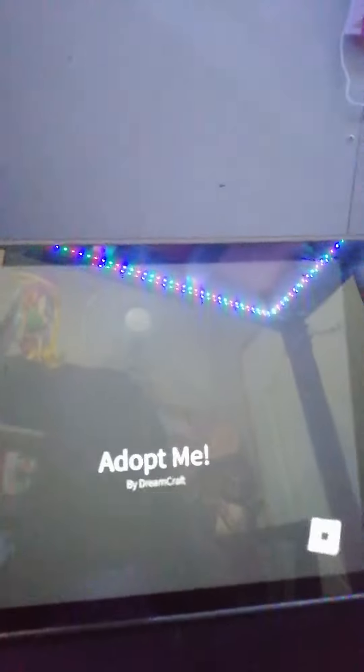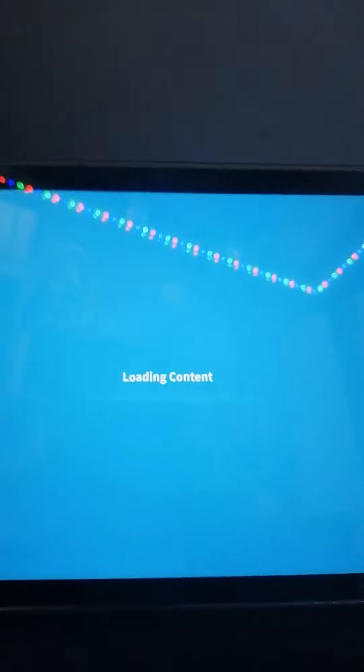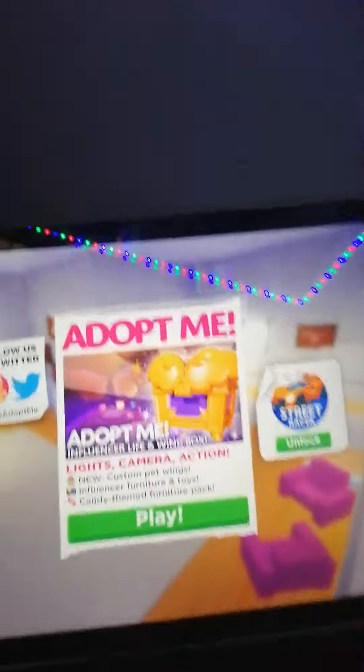Anyways, now that we're done with that, we can go to Adopt Me and open some things. And I can teach and show you how to get or buy them. It's very, very simple, but you might need a fly or ride pet. I'm surely 100% certain that you need a fly pet.